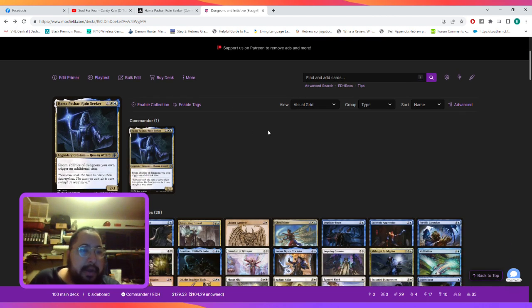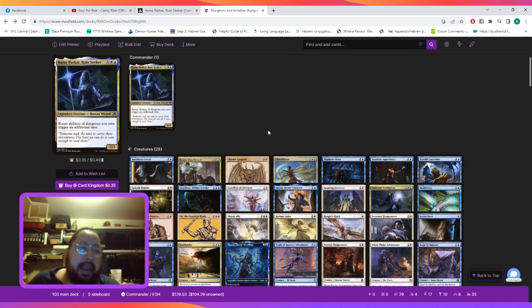Our commander is a three-mana card named Hama Pashar, Ruined Seeker. His ability says whenever abilities of dungeons you own trigger, they trigger an additional time. This allows us to speed-run through the three dungeons created when we venture into the dungeon or take the initiative. Later in the video we'll look at the dungeon cards and decide which ones we want to speed-run through.